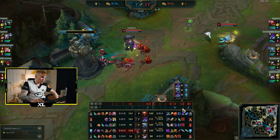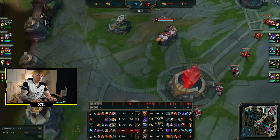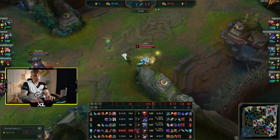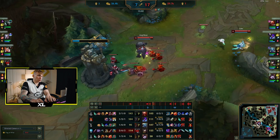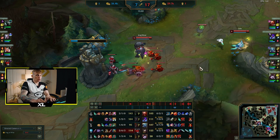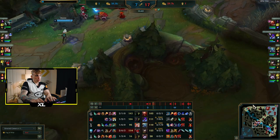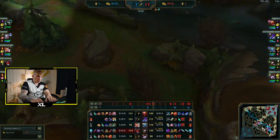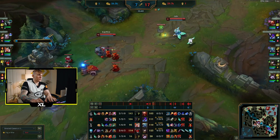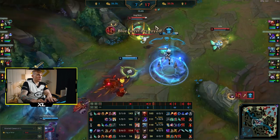You always need to watch the minimap. We pushed the wave but Kha'Zix is recalling, Fizz is on bot lane, and Gragas is coming out of base — this is not the right time to attack the turret. We can take it next wave when Kha'Zix is out. Always watch the minimap, check where enemies are. We have zero vision and as Lulu I'm vulnerable going alone because Diana or Qiyana can one-shot me.